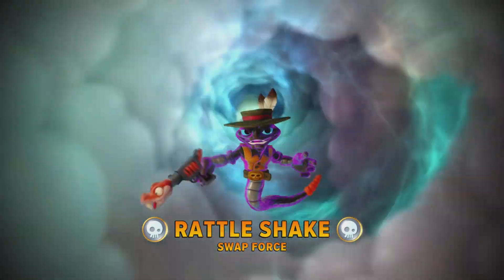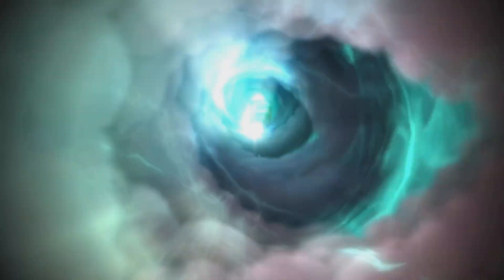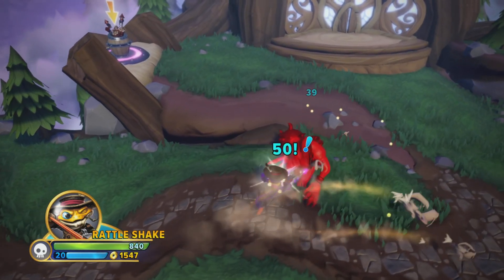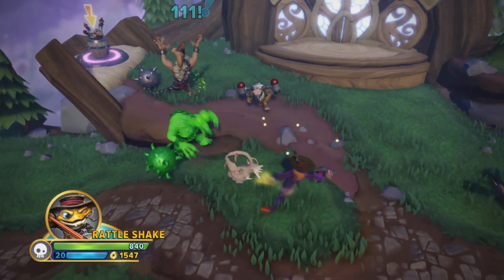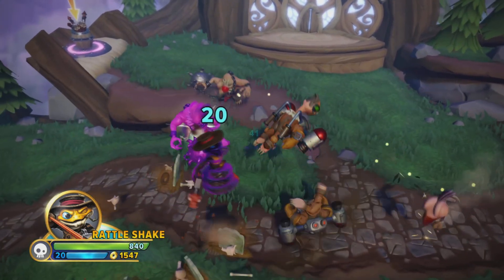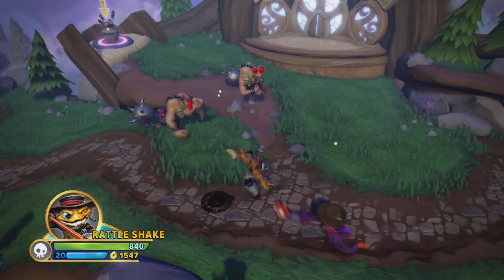Welcome to Honestly Rated. Today we'll be talking about your favorite cartoon cowboy, Rattleshake. Rattleshake is a Skylander from Swap Force that is unanimously, mostly liked by almost everyone. Today I'm going to take a look at his moveset, design, and actual usage to figure out — honestly, does he deserve to be that popular?